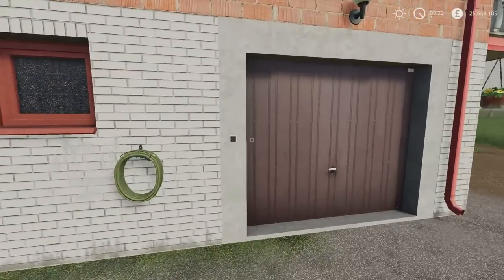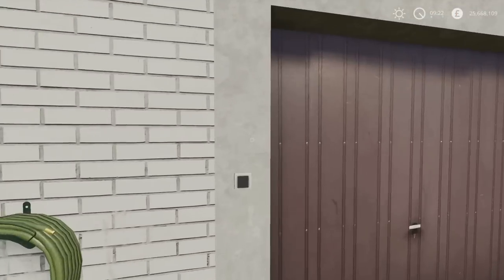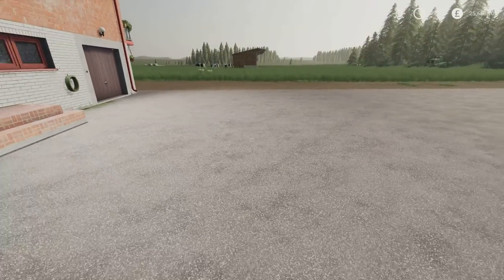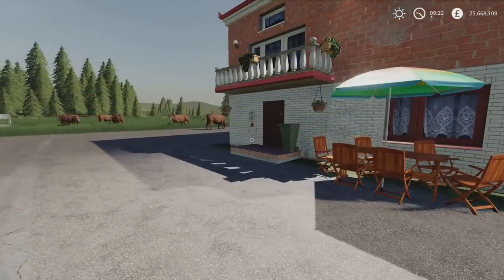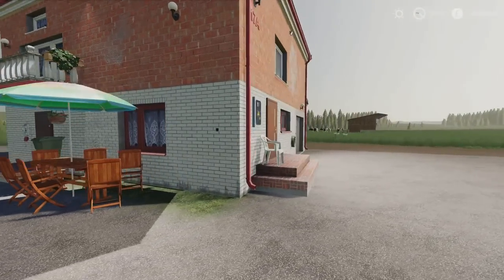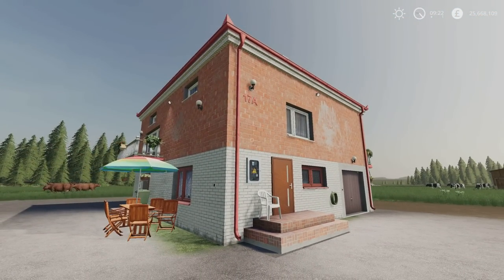We do have a couple of light switches outside which turn on — turns on the light up there, shines a patch of light out here, and then there's one here as well which turns the light on here, which is lovely. Now this is a decorative object only — you can't go into the house, it's not a sleep trigger, nothing like that.